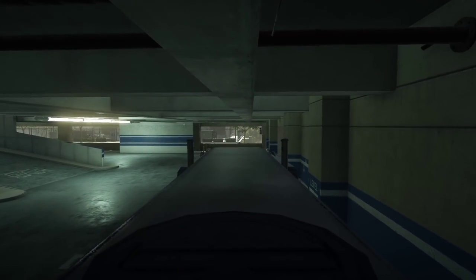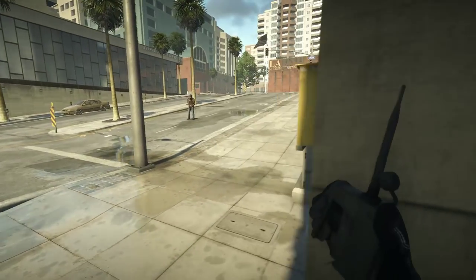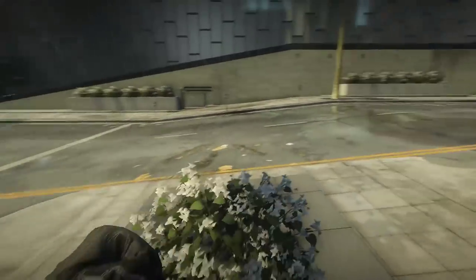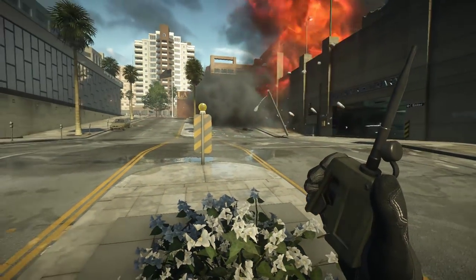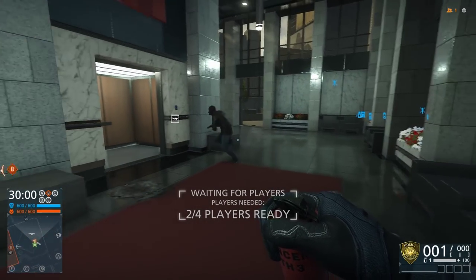Now let's talk about explosive devices in Hardline. I've got the gas truck, I've got some C4 on it, I've parked it, and as I run out of the parking structure, you'll see a criminal with a solid wall between him and the gas truck. When I detonate this truck, you'll notice that he's going to die anyway — the gas truck explosion goes through walls, pretty much any wall as far as I can figure.